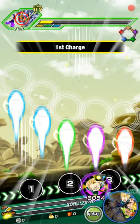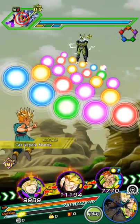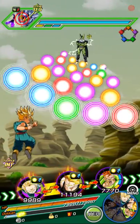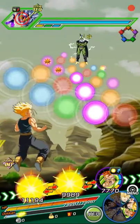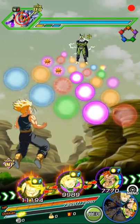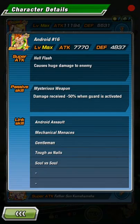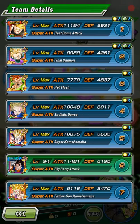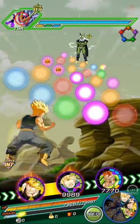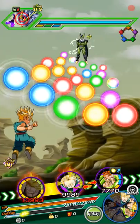You get two free turns of attacking Cell and then he'll go on his attack spree. We're going to start off the attacks — let's look at something real quick before we do. Okay, so we're going to come into this pretty strong.